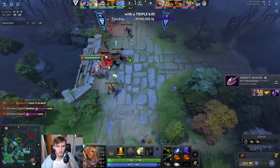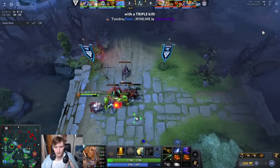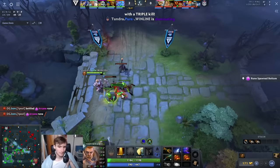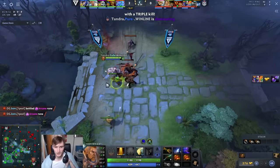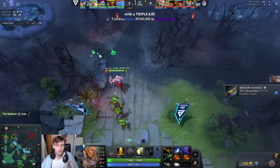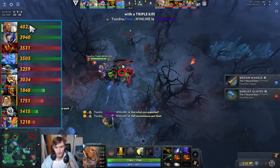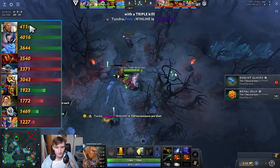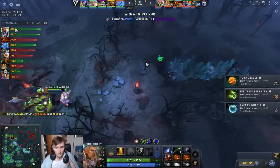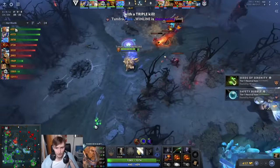In terms of the laning stage, you don't farm neutrals. Tobi unironically statics the wave under the tier one for like a whole minute — just keeps denying and denying because he's trying to stop the Gyro from getting lane creeps. He wants to force Gyro to hit strictly neutrals, which Gyro does not want to do. Lane creeps are the best creeps in the game early on — you can't out-jungle lane creeps unless you're playing Alchemist or Naga. Keeping the lane back also takes net worth away from heroes like Kotl who might want to scoop in and farm.